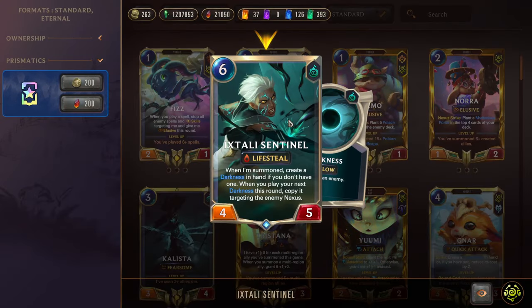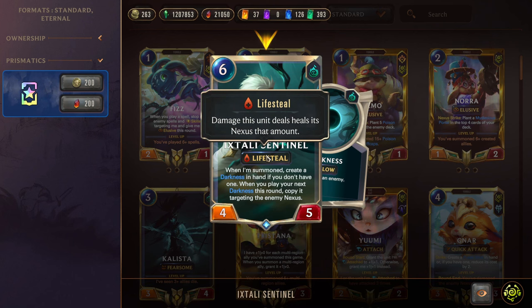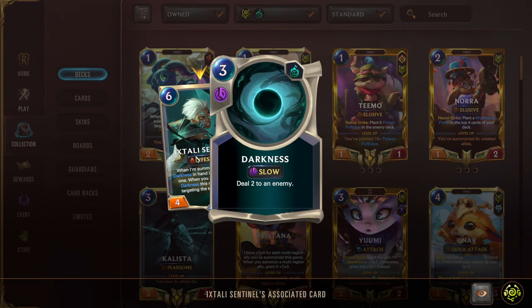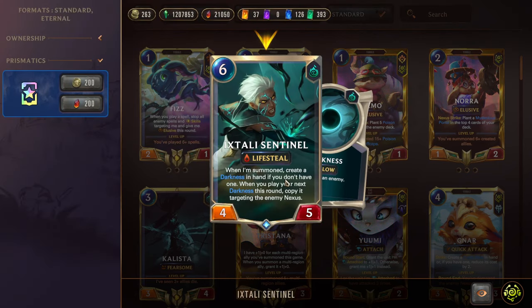Next we have Ishtali Sentinel — 6 mana 4-5 with Lifesteal, making her a very good card in aggro matchups. When summoned, create a Darkness in hand if you don't have one. When you play your next Darkness this round, copy it targeting the enemy Nexus. So you get a little 2 for 1 deal — you can shoot an opponent's unit and it will also extra cast on the enemy Nexus. What's really cool is if you have Grand Overseer Vhagar on the board, he lets you cast your first Darkness at the enemy Nexus, and Ishtali Sentinel — if she's been summoned this turn — lets you cast a second Darkness on the enemy Nexus. So you can just do a little double tap and sometimes kill your opponent that way.